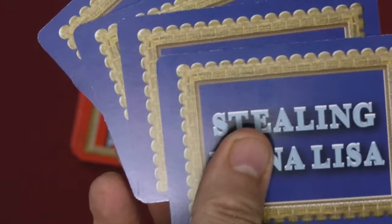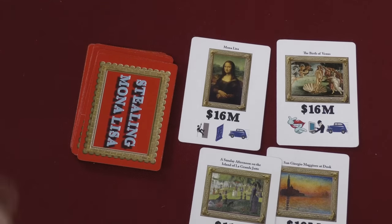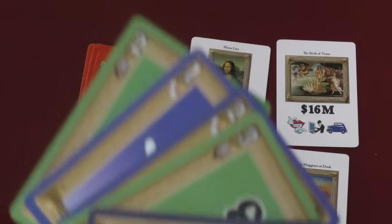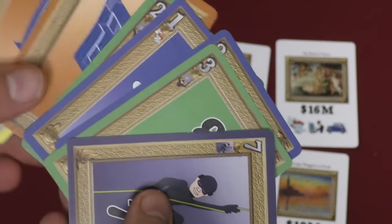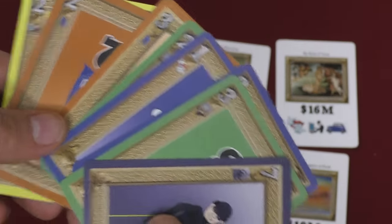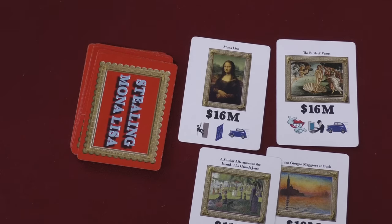You're then going to deal each player five cards. Each player is going to take one, keep one, pass it to the next person, and keep going until they've drafted five cards. They also can keep some cards from round to round depending on the number of players, so perhaps you'll have a couple cards left over from a previous round. Then players are going to letter all the cards that are out here.